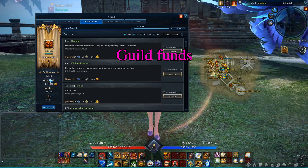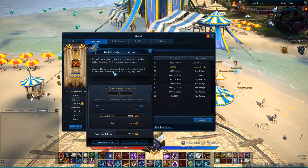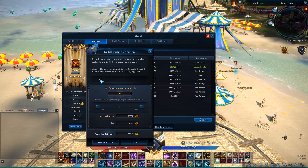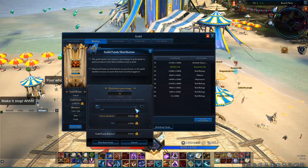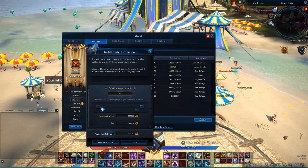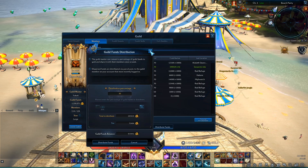Every time a guild quest is completed, the guild earns funds. These funds can be used to declare war on other guilds or surrender if another guild declared war. Using the guild skills that temporarily increase PvP attack and defense, or the guild member summon skill, also costs guild funds on each use. Each week the guild master can also distribute part of the funds in the form of gold to guild members who gained contribution points during that week.